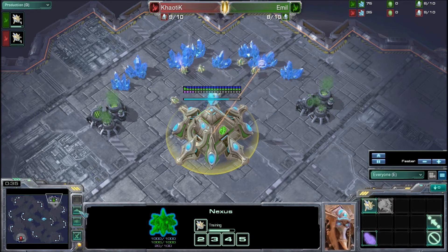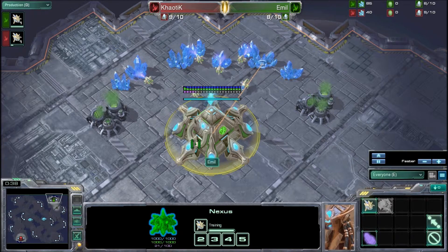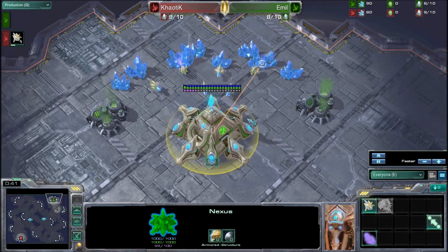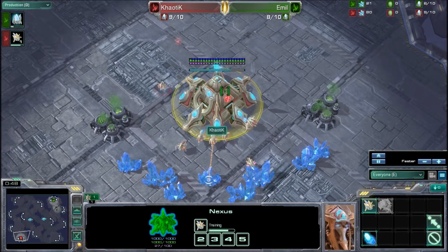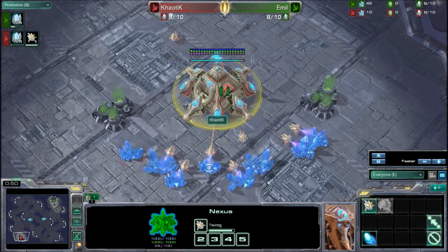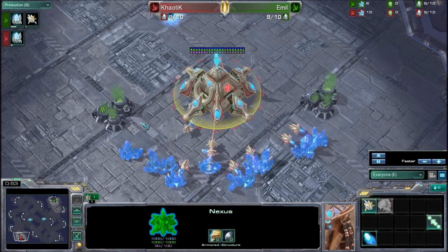We will see who is the victor of this game. The game is on Daybreak. We have Emil spawning in the top right as the green Protoss player, and his opponent is Chaotic, the red Protoss player spawning on the bottom left.